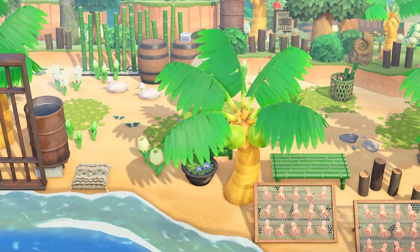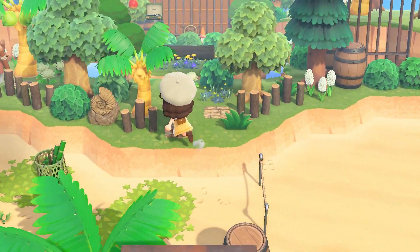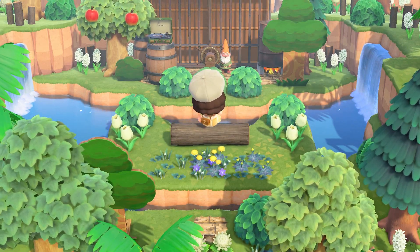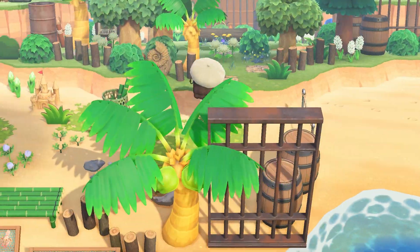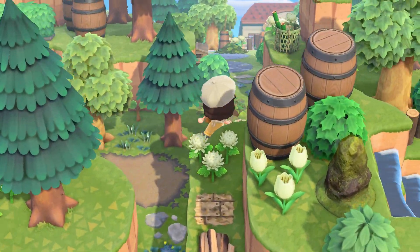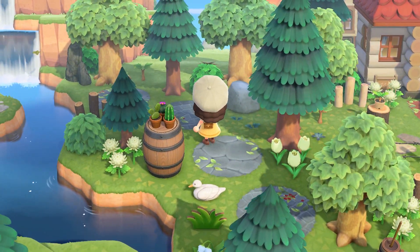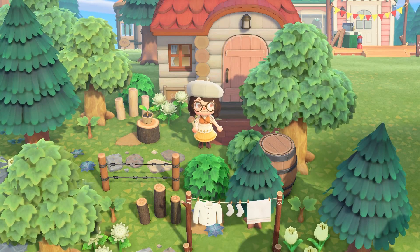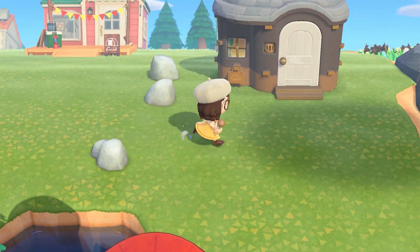We have some swans, and another foresty area — oh, it's blocked here. Look at that, this is so lovely, so well decorated — I was not expecting this. There are a bunch of balloons, that's cute. This is really an island to visit and take photos — it's filled with really good spots and nice views. Here we have a lovely house, and I think we're reaching the residential area. It really feels like a village in the forest.